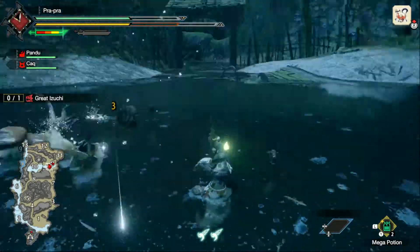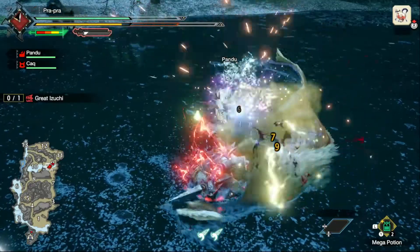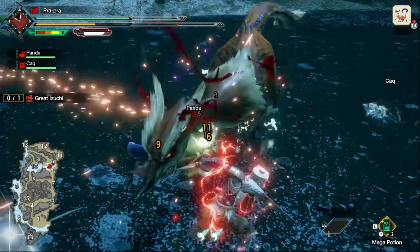The Great Izuchi is our first line monster we ever face, and thus it's also the easiest to beat. Not really that great, is it? Though, even if it is the easiest monster, it may make some of you fall weak to its attacks, no matter how little damage you take. So I'll now go over some of its attacks.